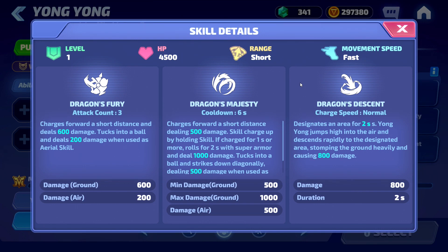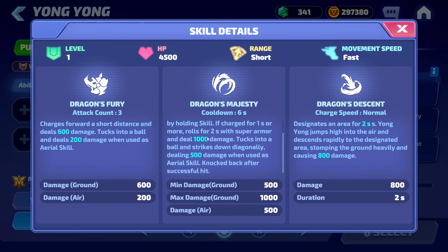His skill is Dragon's Majesty, with a six second cooldown. It charges forward a short distance dealing 500 damage. The skill can be charged by holding the skill button — if charged for one second or more, he rolls for two seconds with super armor dealing 1,000 damage. When used as an aerial skill, he tucks into a ball and strikes down diagonally dealing 500 damage, and is knocked back after a successful hit.